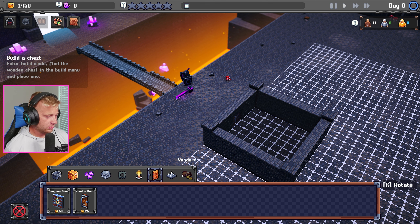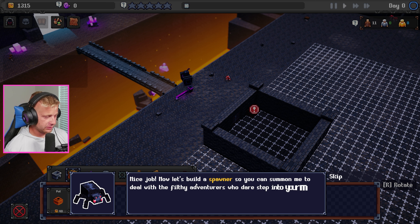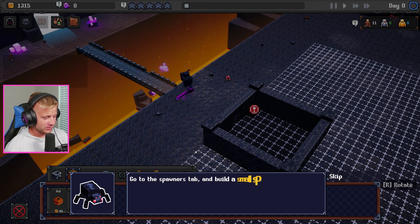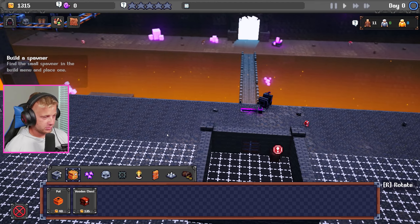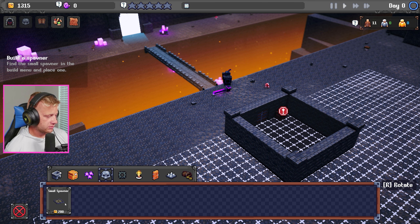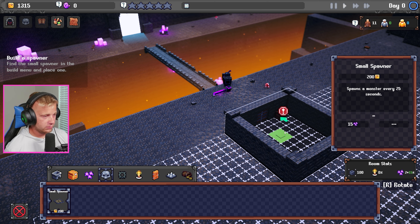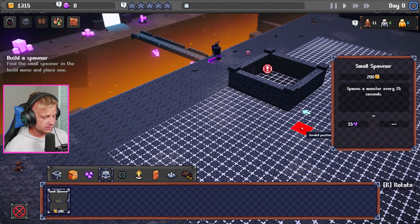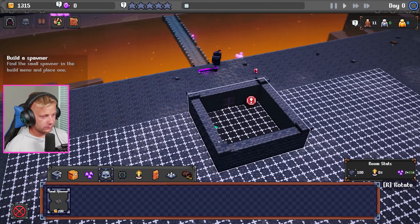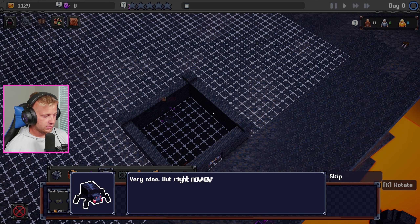Next let's build a chest to store the loot of fallen heroes or monsters — wooden chest. This kind of feels Minecraft-ish. Now let's build a spawner so we can summon monsters to deal with the adventurers who dare step into the mighty dungeon. Go to the spawners tab and build a small spawner. I guess we want that inside.